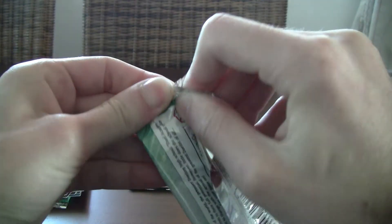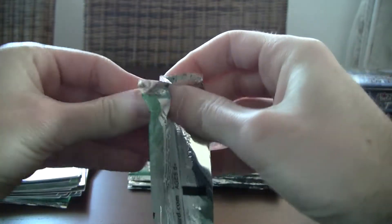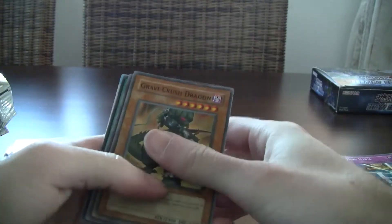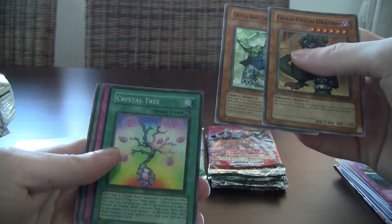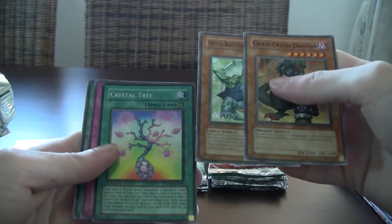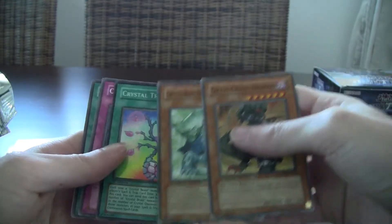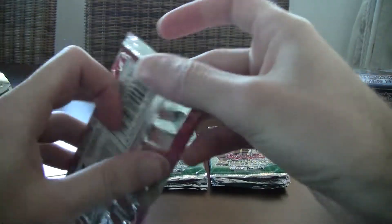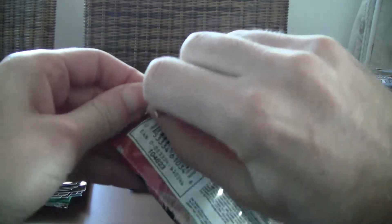Crystal Tree — another foil super rare. Pretty nice, so we got another foil back to back. Another anime card, nice looking card but pretty weak, especially for Crystal Beast. This card is worthless unless there's something I don't know about.